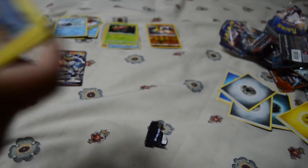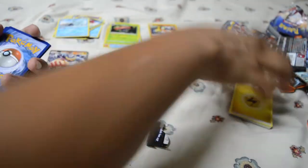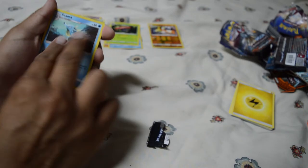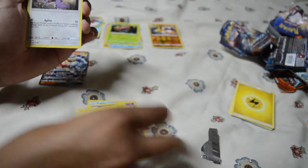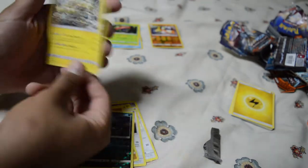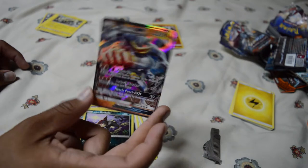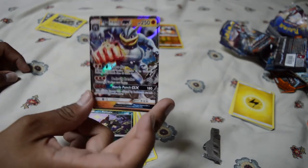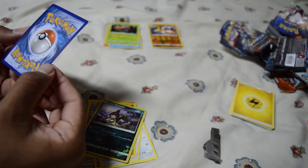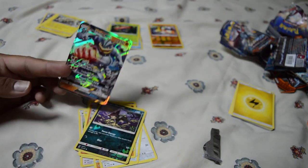Okay, last pack — let's see what's in here. It's a water energy again. Seadra, Wobbuffet, Wimpod, Tynamo, Mudbray, Stufful, Noibat, Sawk, Alolan Rattata, and a freaking Electivire for our rare. So the only hit we got for this entire pack opening was the Machamp GX, which is a stage two so it's probably not going to be used that much. It's not one of the better cards. Also the corners are frayed a little bit, so it's not worth much — but we're still going to add it to the collection.